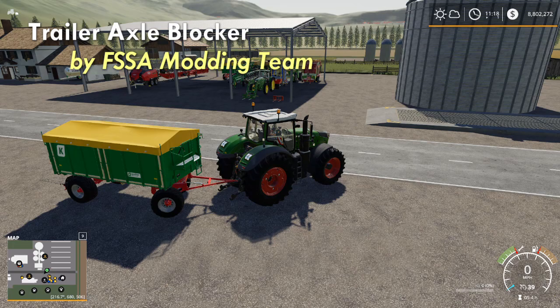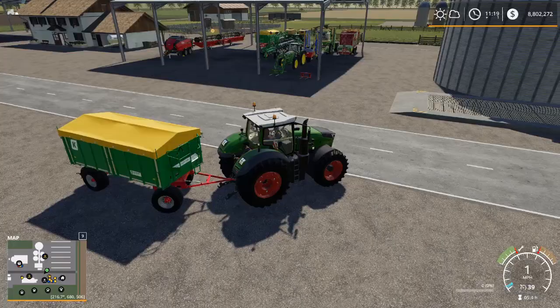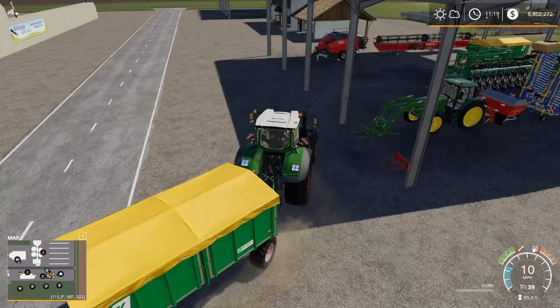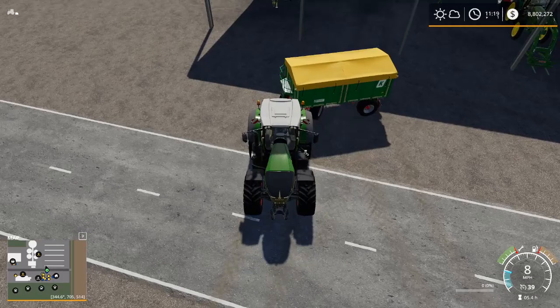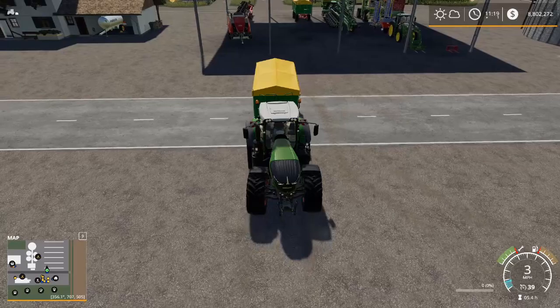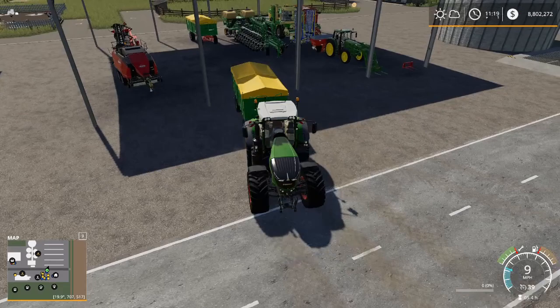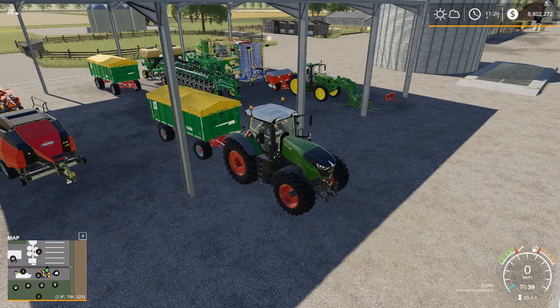Everybody loves to hate swivel axle trailers — we know what a hassle they can be. But that's not the case if you install the Trailer Axle Blocker by the FSSA Modding Team. Thanks to my friend Caveman for pointing this one out. We all know backing up a swivel axle trailer is a real pain — the swivel just starts swinging. But with the Trailer Axle Blocker, once I'm at least in line I can lock that front axle so the swivel doesn't swivel anymore, and I can treat this pretty much just like a standard trailer and back it in wherever I want. That's the Trailer Axle Blocker by the FSSA Modding Team — I won't say it works on every swivel axle trailer, but most it will.